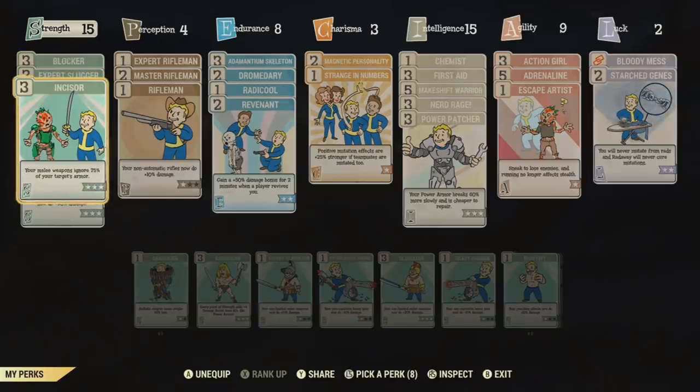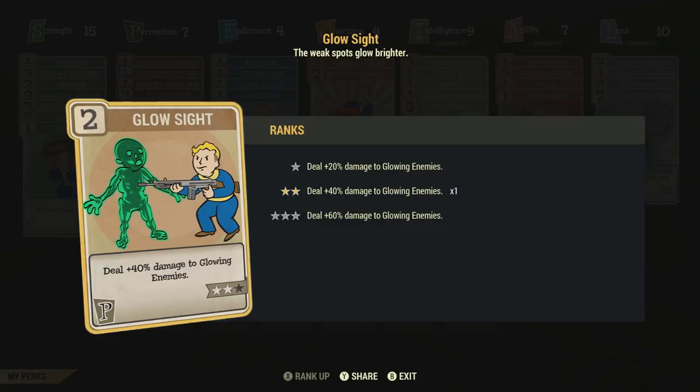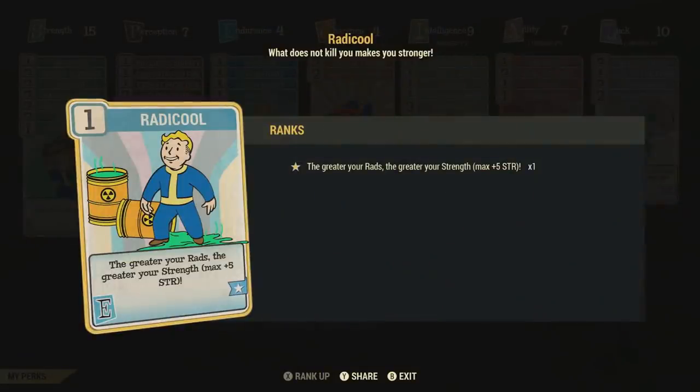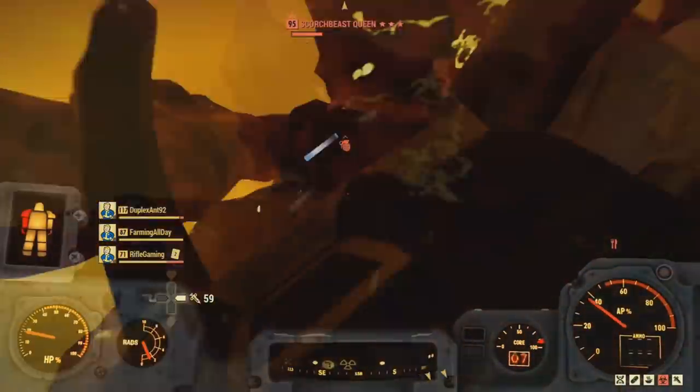The Perception category doesn't require anything really for this build. You can, however, invest into Glow Sight if you want. For Endurance, one of the most important perk cards is Radcool. This will give you more damage the higher your radiation is. I know a lot of you were wondering in my past videos why my radiation was so high — well, this is the reason. The more radiation that I have, the higher my damage output is going to be.